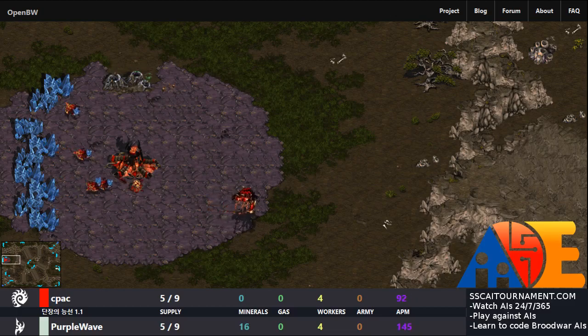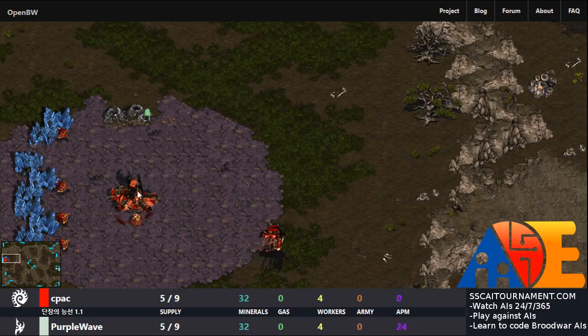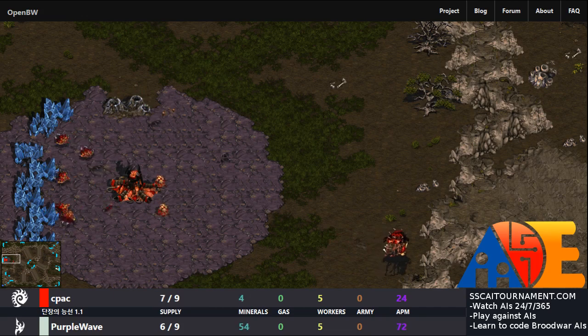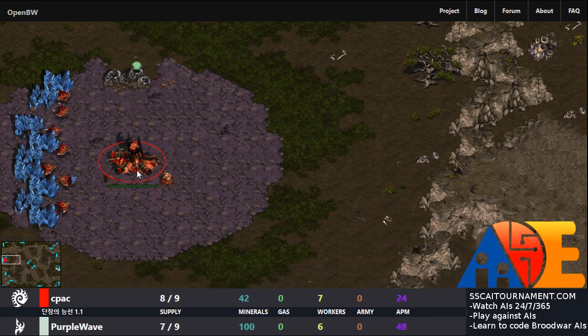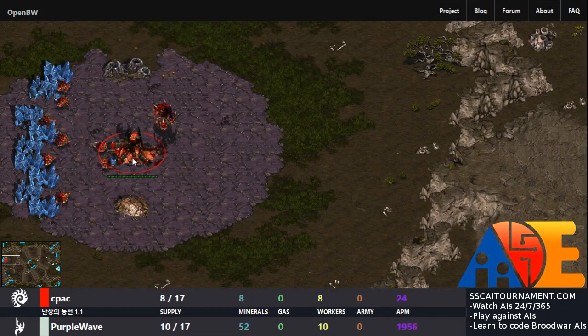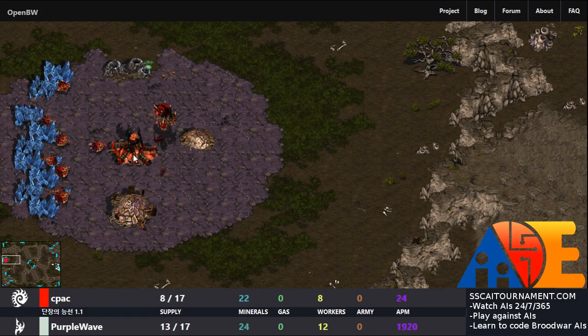Good day and welcome back to the AIIDE tournament. We are casting a couple of games of the AI competition of StarCraft Brood War. We've got Purple Wave, the renowned Protoss by Dan Gant. And at the other end of the map, we have CPAC, which is a Zerg by the coder named Chiyu Yin.